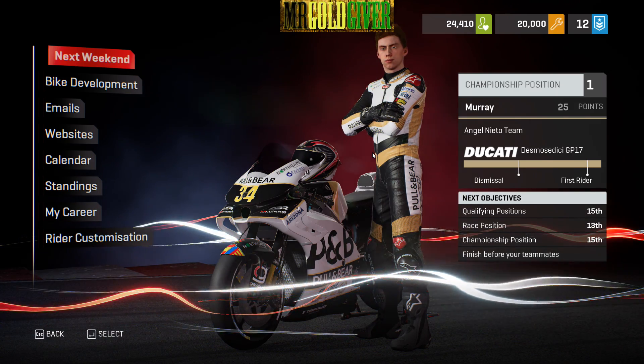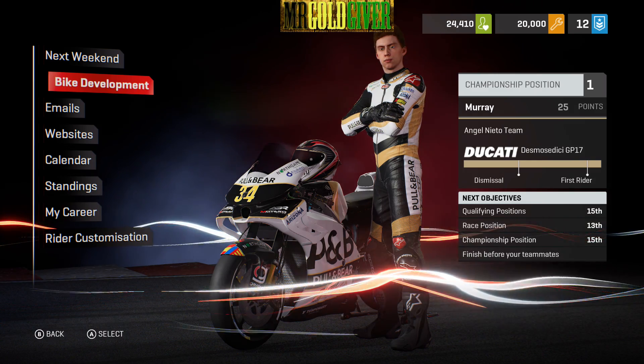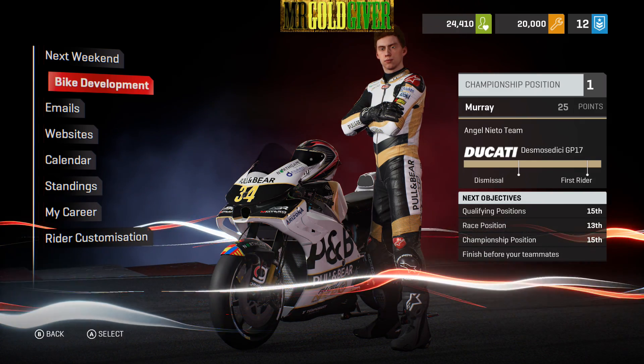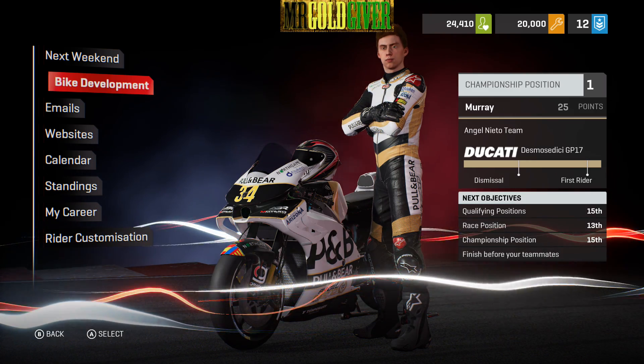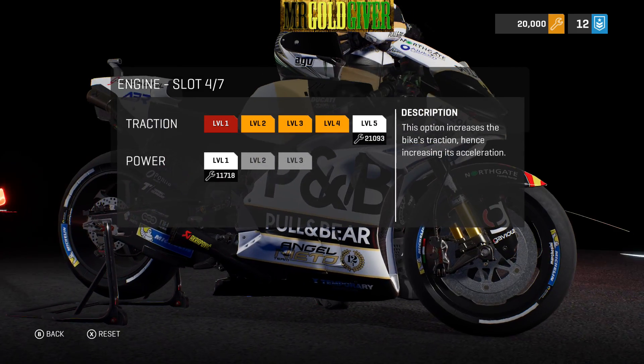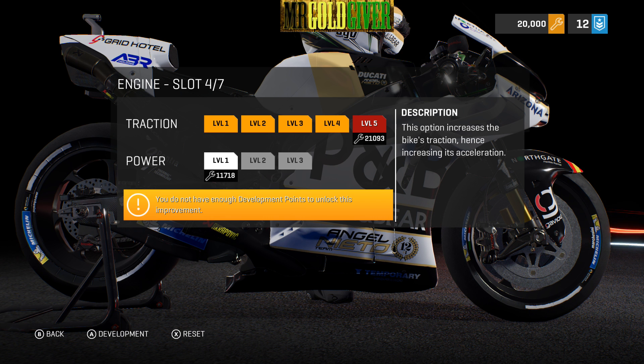And then, once you've done that, go into your bike development. You have to actually unlock that first before you get access to development points and bike development and all that stuff. So go in there, go to Engine for instance, and I've already upgraded the full level, so I'll upgrade 5, and if you keep your eye on the 20,000 near the spanner, you'll see it go up.